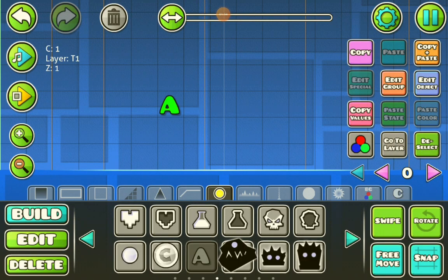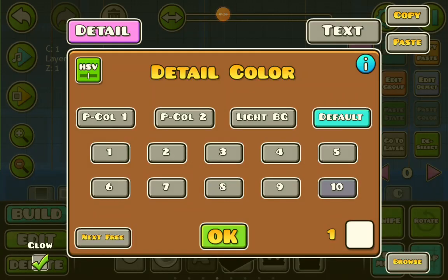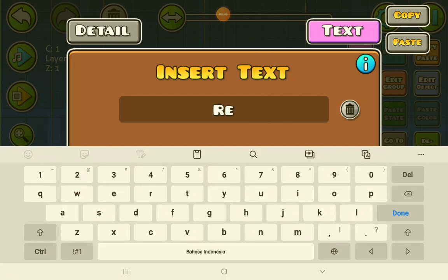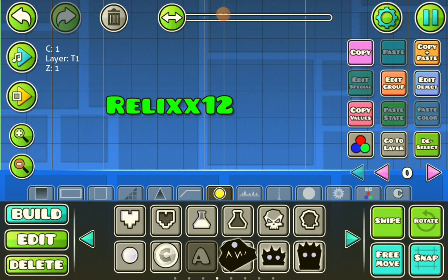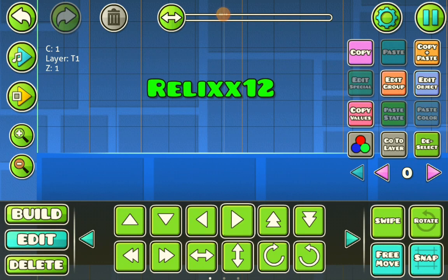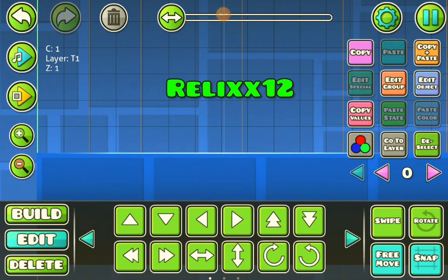First we need to get one from here, and then we'll need the A. Use the one, then press 'Edit Object' and go to 'Text.' Then press whatever your name is. And there we go — we can move it a bit. Boom, look at that.